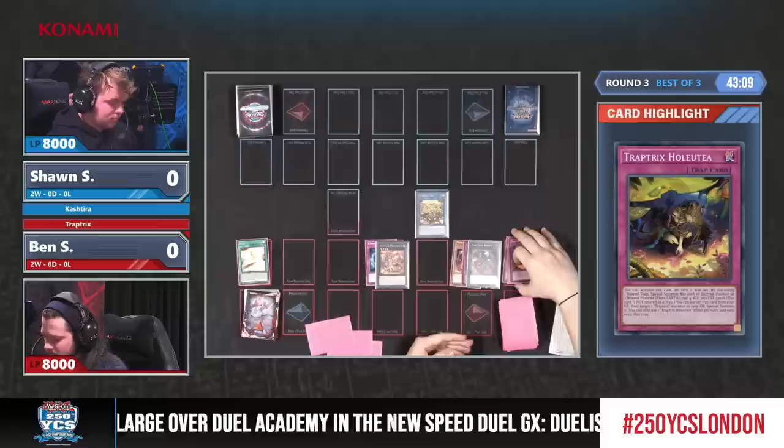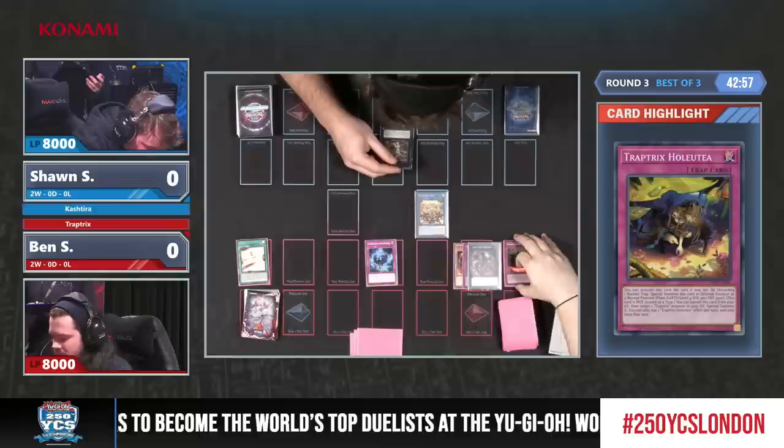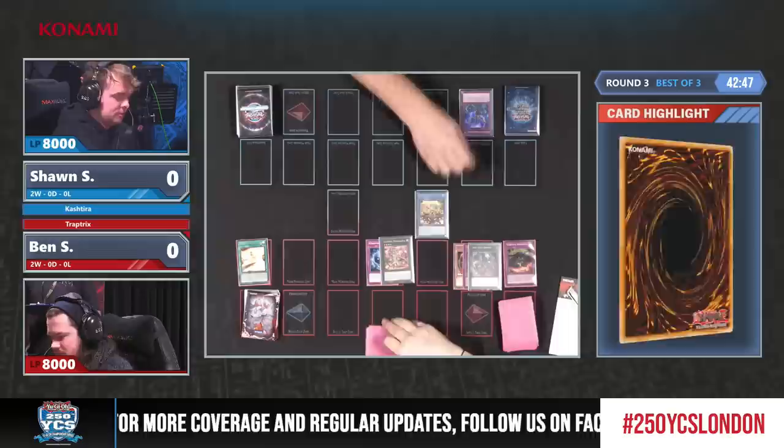What a turn! As mentioned, this deck might look like a trap deck, but as you can see, he ended with no traps face down. Instead, he has a lot of XYZ monsters and the Redoer, which is extremely nice because he always makes it with a trap attached, meaning it's essentially a Phoenix Wing Wind Blast in the form of an XYZ monster.